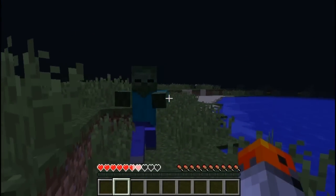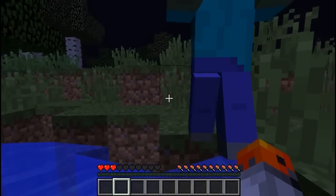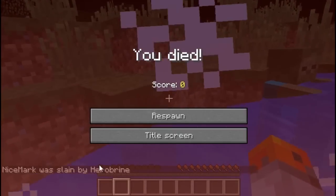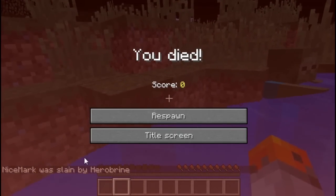Use a name tag on a zombie and let it kill you. The name that you used on the name tag is going to show up in the chat. Use it to make a joke on your friends.